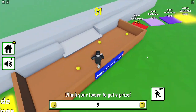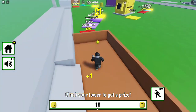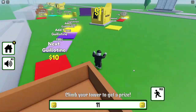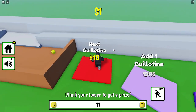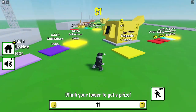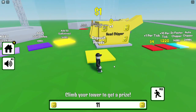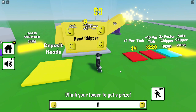I'm not sure how you collect — oh, you're supposed to touch the heads. So it looks like we got a total of 11 heads. I'll just call them heads. We can add one guillotine for 19 Robux, and the next guillotine costs 10 dollars. Actually never mind, I thought I had 10 dollars — that's actually just the level head.